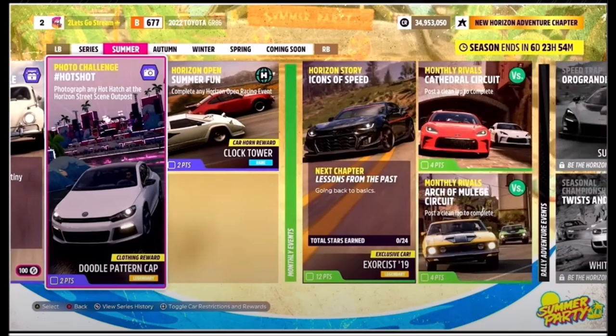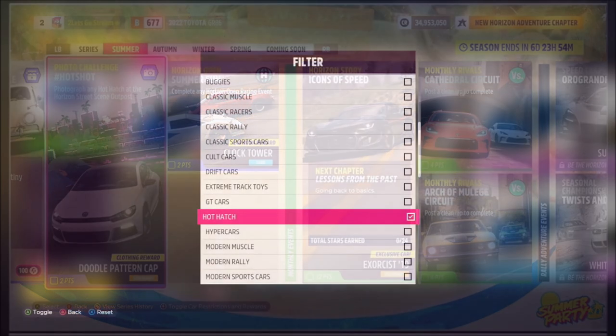Hello and welcome back to the channel. This week's photo challenge guide is called Hot Shot, which wants you to photograph any hot hatch at the Horizon Street Scene Outpost. So without further ado, let's pick out a hot hatch.